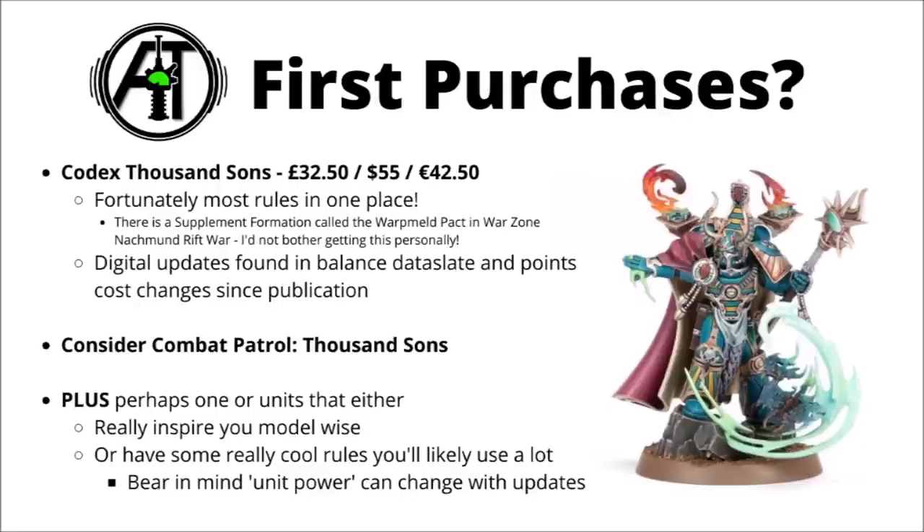Moving on, let's talk about first purchases for the army. If you're new to the faction, I think just about everyone will be wanting to pick up Codex Thousand Sons at some point - £32.50, $55, or €42.50 from Games Workshop. The Codex is around about a year old at time of recording, and I wouldn't expect it to get updated until the next edition of 40k rolls around, so it should at least have some reasonable shelf life. Technically if you want all the Thousand Sons rules, there is a supplement called the Warp Meld Pact in Warzone Nachmund's Rift War, though unless you're absolutely adamant that you want to field tons of Tzangors, you can pretty much skip this one - maybe that could be something for far further down the road.